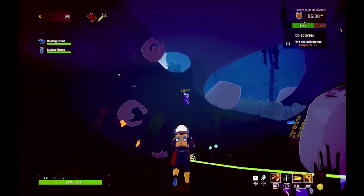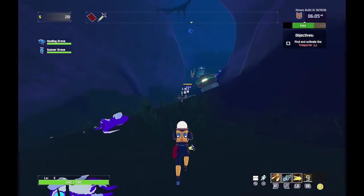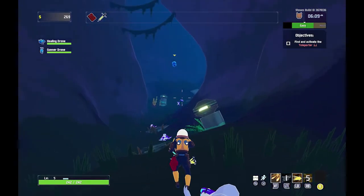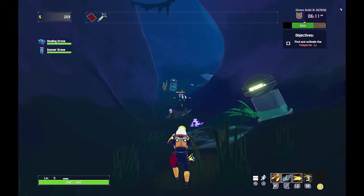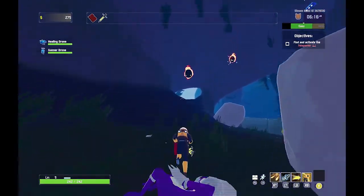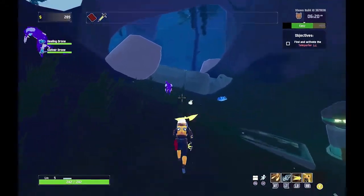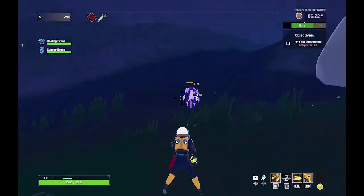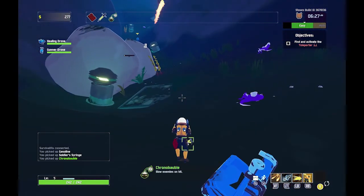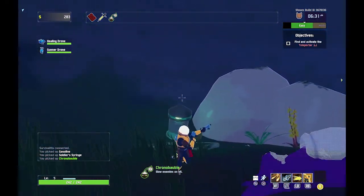We're up to level 5 now from clearing these guys out. We've got a nice bit of range for what we can actually hit enemies with. It seems like if you can see them and you have a clear sight, you can hit them. A Chronobubble — slow enemies on hit. That's pretty cool.